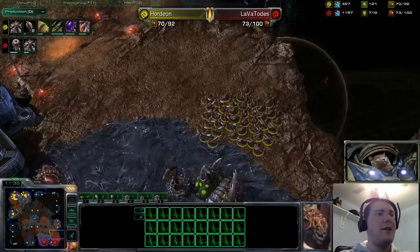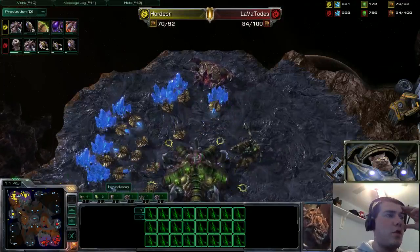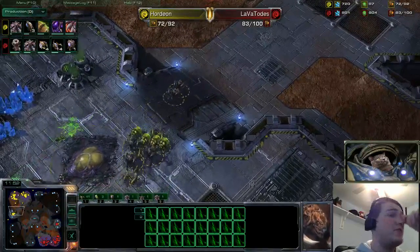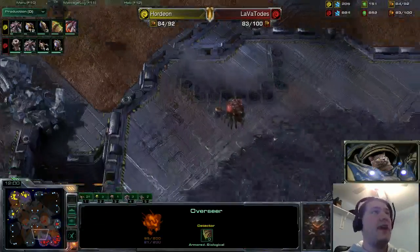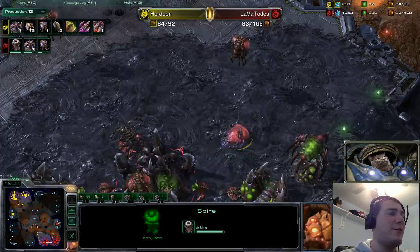Both players are beginning to settle back, realizing they're not going to kill the other player in the early game as we transition to mid game. A Spire is being built at the natural for Lava Totus, and the Infestor Pit is already down, mass-producing that Pathogen Glands research. The Infestors will be out in just a couple of minutes. The Roach Warren was readily viewable by those Zerglings, so Lava Totus is likely feeling he'll be up against Roaches — which is why he's getting that Spire. But if he'd seen that Infestor Pit, he might think twice. An Overseer is leaving — did he scout the Spire? He did. Fantastic play by Hordeon — knowing your opponent's tech is half the battle.